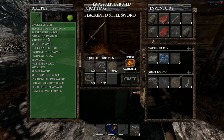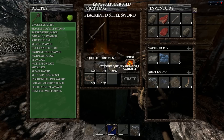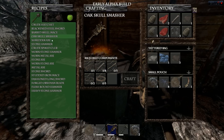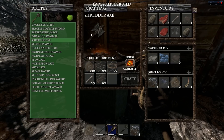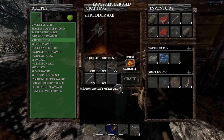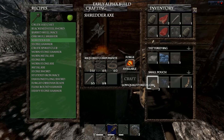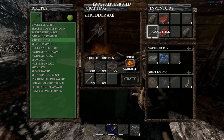Doesn't make any sense. What do we need for this? We're missing high metal ore of course. I see wood log, wood stick, ammo, bone — I really want to make this shredder axe but we need more materials.